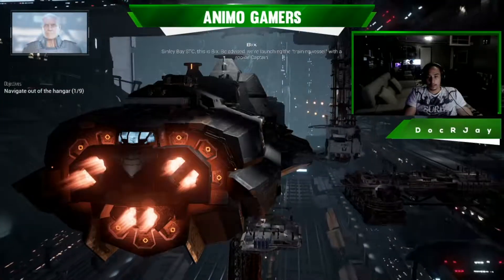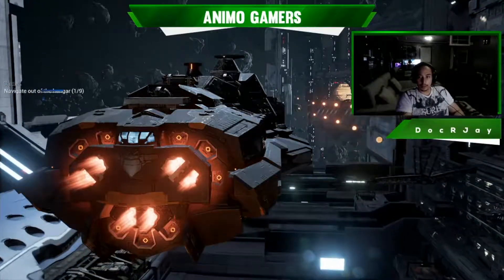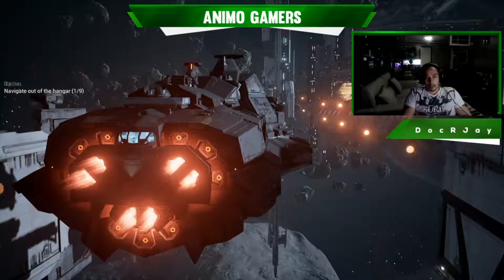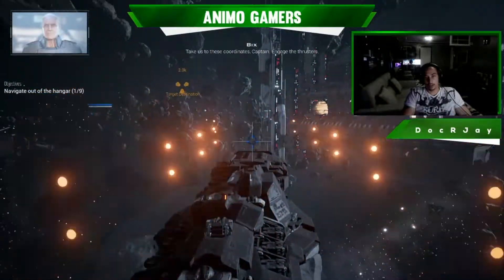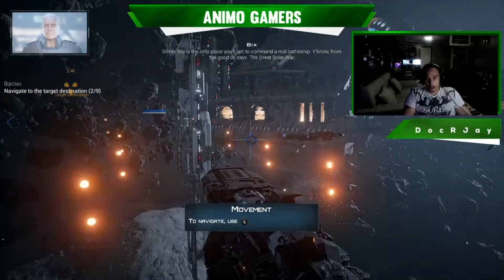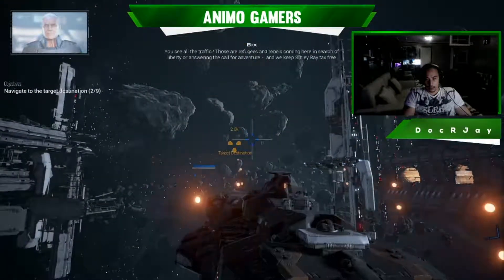We're launching the training vessel with a rookie captain. Everything looks interesting. I haven't tried playing any ship-based combat games in a while — I know there's World of Tanks or ships and such, but I've never played. Right stick is for looking around, and the left stick is for navigation.